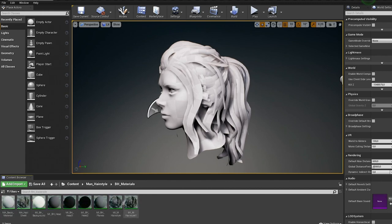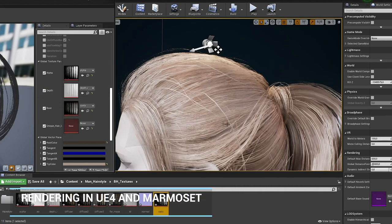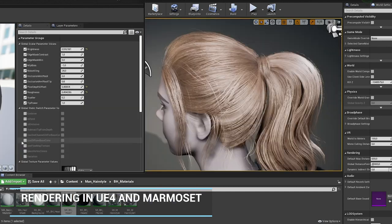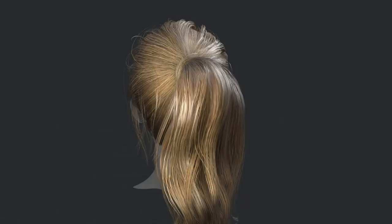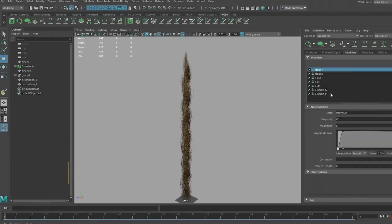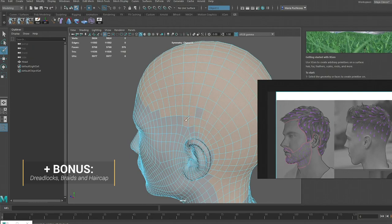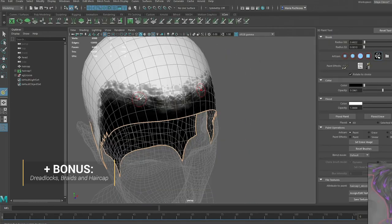And finally, exporting and rendering our hairstyle in Unreal Engine and in Marmoset Toolbag. As a bonus, I will also include three different videos on such tricky aspects as dreadlocks, braids, and hair caps.